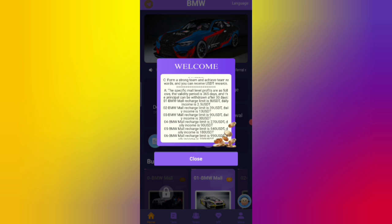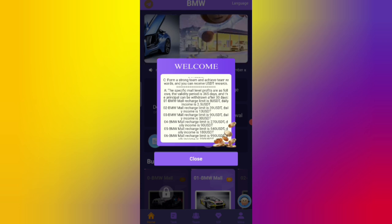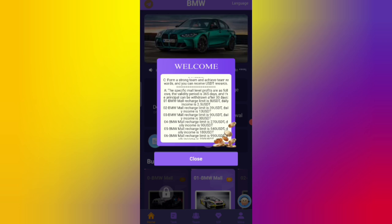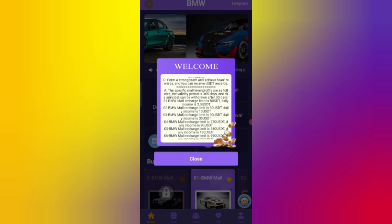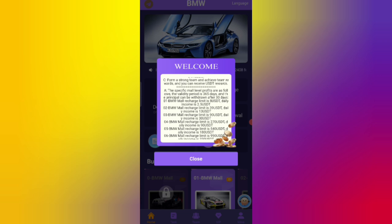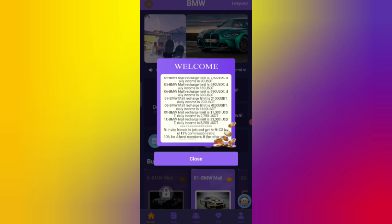After signing up you will see the website interface and the latest announcements. If you invest 8 USDT you can earn 2.5 USDT, which means a 25% daily commission, so you can recover your money within four days. If you recharge 39 USD you can earn 13 USD. In web 3, if it is 90 USD you can earn 30 USD.